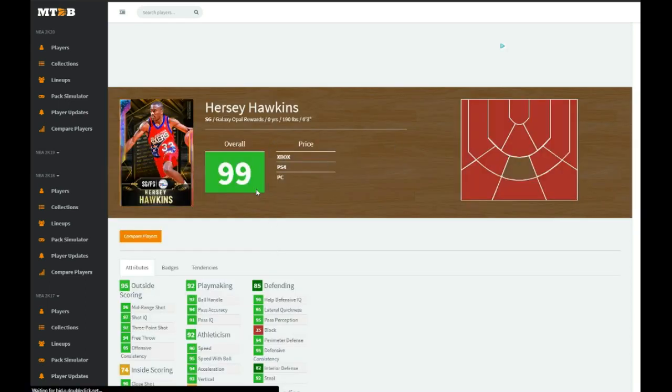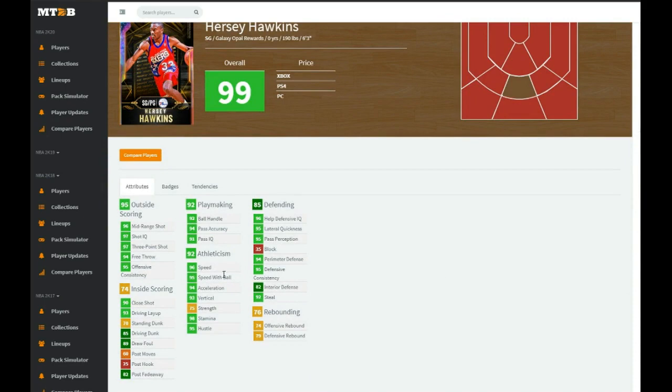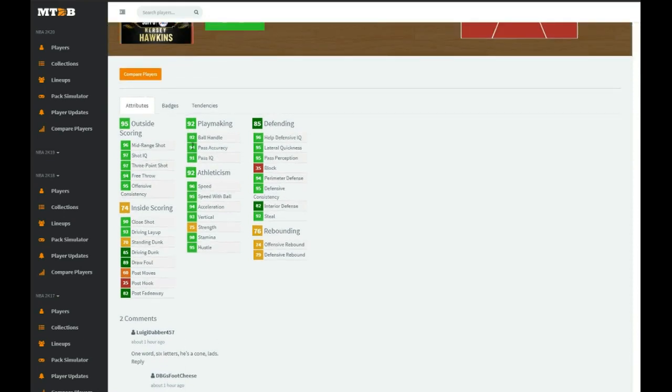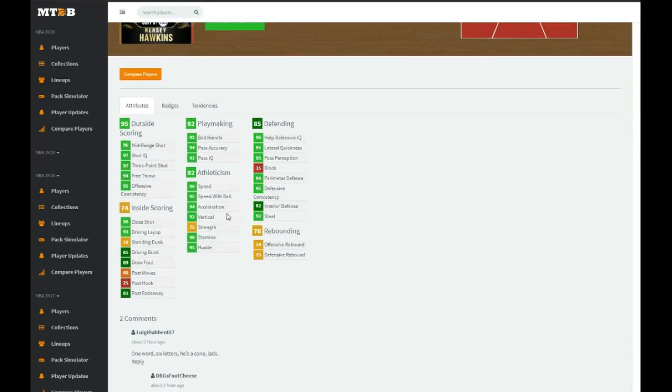First we have Hershey Hawkins — 6'3", 99 overall. He's missing the free throw area hot zone, but he has a 96 mid-range, 97 three-pointer, 94 free throw, 93 driving layup, 85 driving dunk, 92 ball handle, 96 speed, 95 speed with ball, and 94 acceleration.